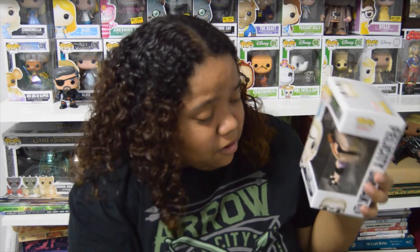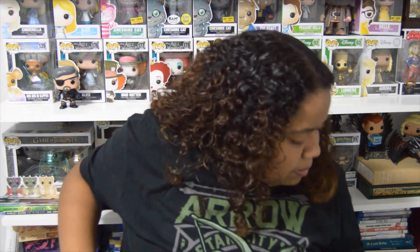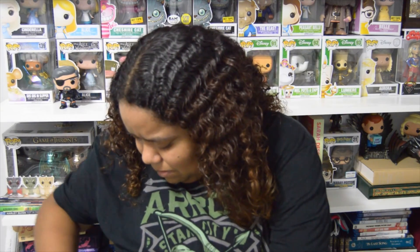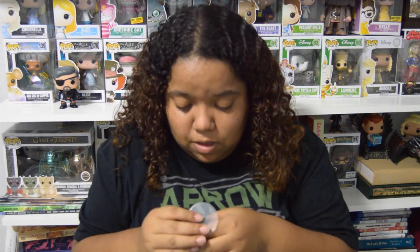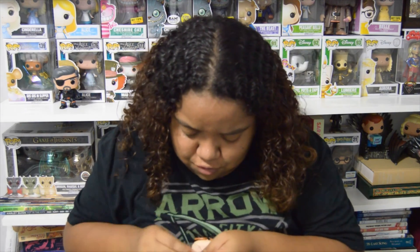The second one is Felicity. I had to get her because she's part of Team Arrow. I don't ship Olicity anymore — I did for a long time and then I didn't, but I don't want to get into that. Her box is pretty normal — it has Felicity right there and the same characters on the back. She does have a stand, which is kind of hard to see. It's a little tricky to take her out, and the stand only has one little peg for one of her shoes, which is weird.